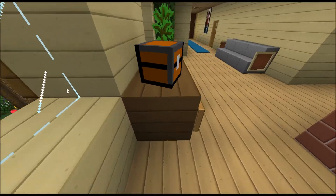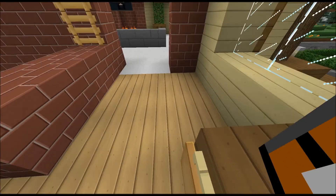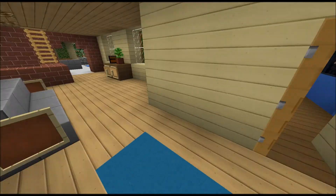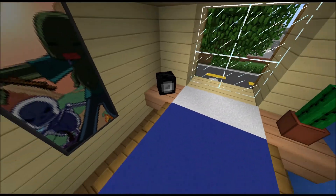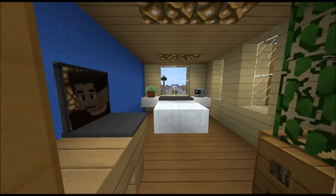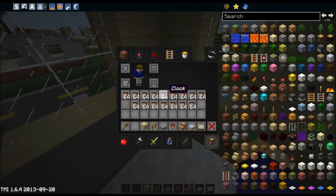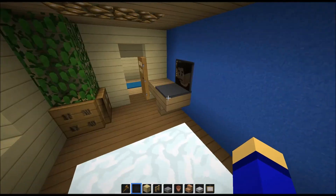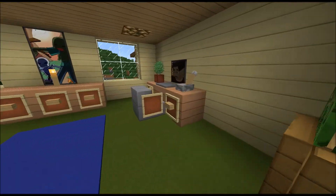Here you've got a smaller chest and storage area, and here is one of the kids' bedrooms. There's an alarm clock, a TV, some purple chocolate item, and what looks like a gaming device. There's also some carpet and little details.